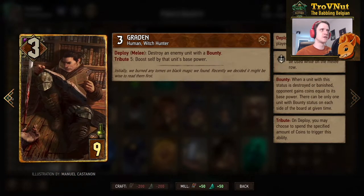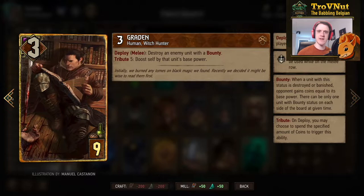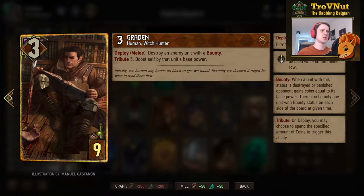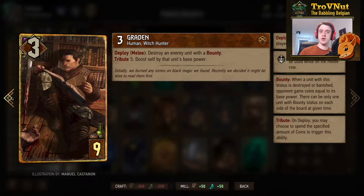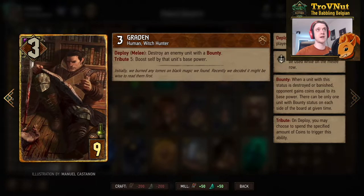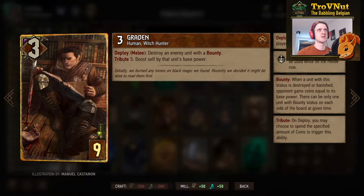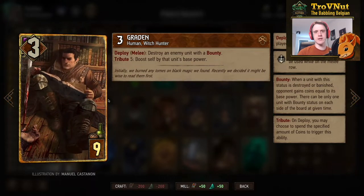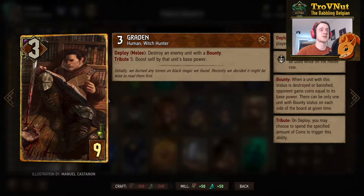Graydon is probably the MVP of this deck. Only 3 power, but on deploy on the melee row you can destroy an enemy unit with a bounty regardless of shields, armor, or anything else — as long as you can target it. He also has a tribute ability for 5 coins that boosts Graydon by the destroyed unit's base power. Really good against decks like Cloggers — you can just take out Colgrim at the very end as long as you have a bounty and this card in hand.